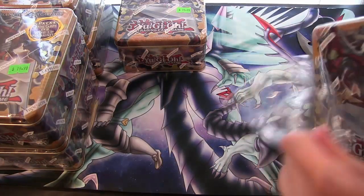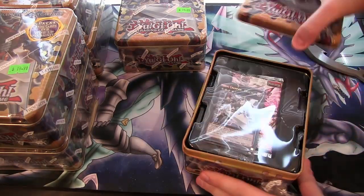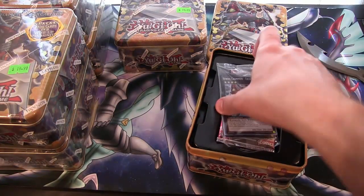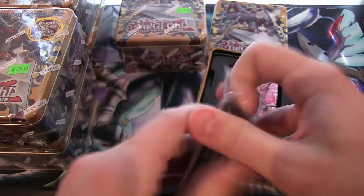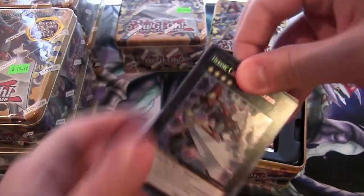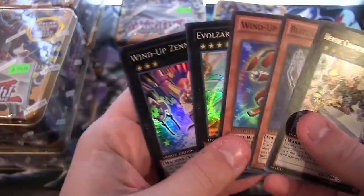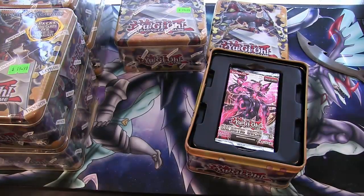The unfortunate thing with these tins is that they have basically two different sets in them. You get Shockwave and Overlord — those are the two. I'll open up the first promo pack just in case there's someone who doesn't know what's in these. Alright, you have Heroic Champion Excalibur, Blizzard Princess, Windup Rabbit, Evil Zorlogia, and Windup Zen Mane. We need to end up getting Rabbit and Zen Mane out of these packs like we've done before.